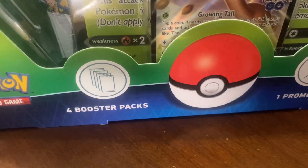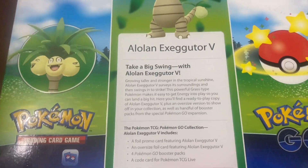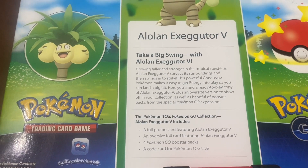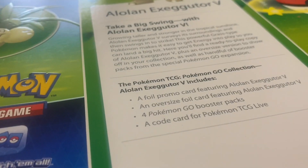Hey internet! I've been trying to curb my spending, but I folded and bought a Pokémon set — one of those Pokémon GO sets. This one is the Alolan Exeggutor V collection. As you can see from the back it has four packs, and that's from the front. Let's start opening this.